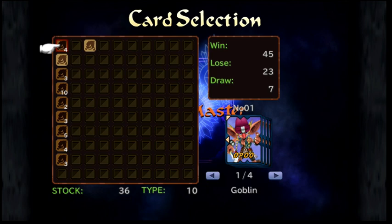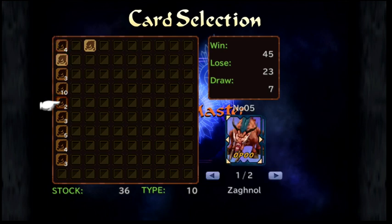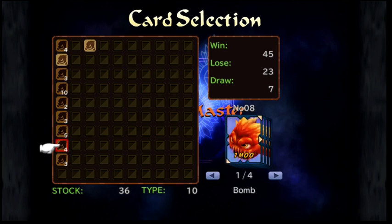Let's take a look at the cards I have in this playthrough. I'll use one of my favorite cards as an example — the bomb. I just like the look of it. On it, you can see three arrows: one on the top right, one on the right, and one on the bottom left. The arrows show in which directions a card can fight.